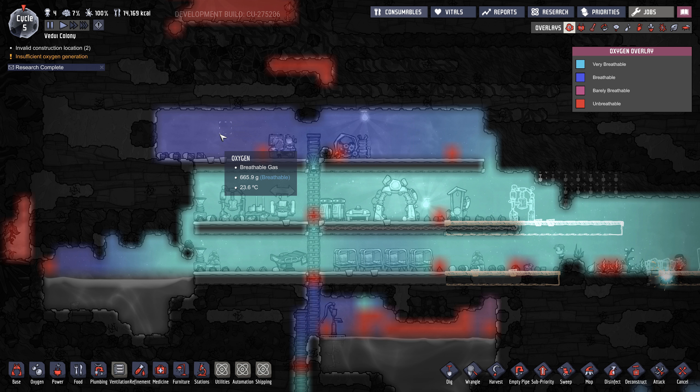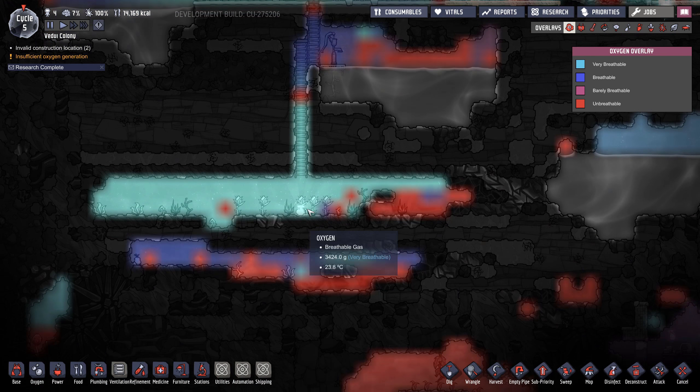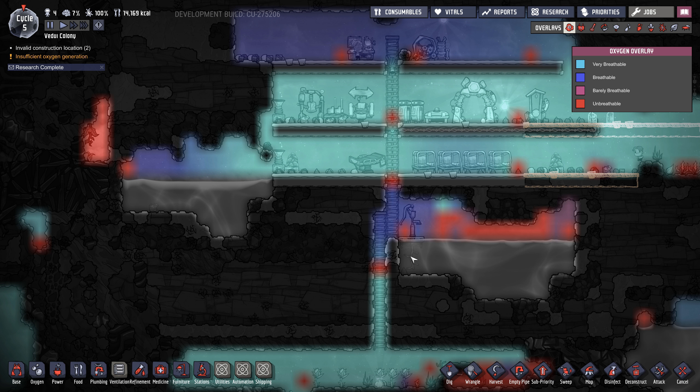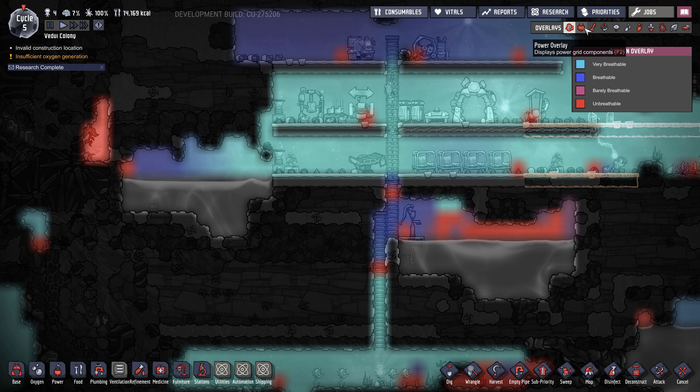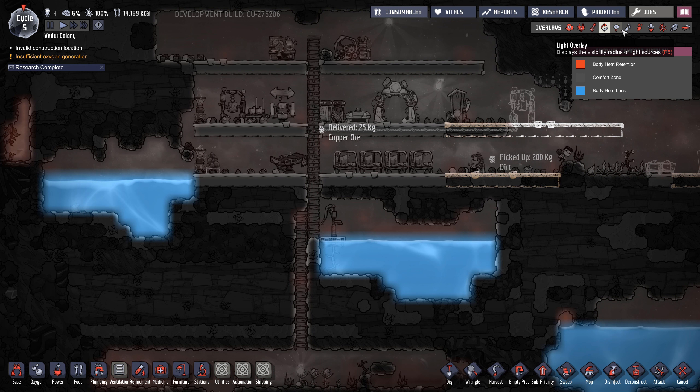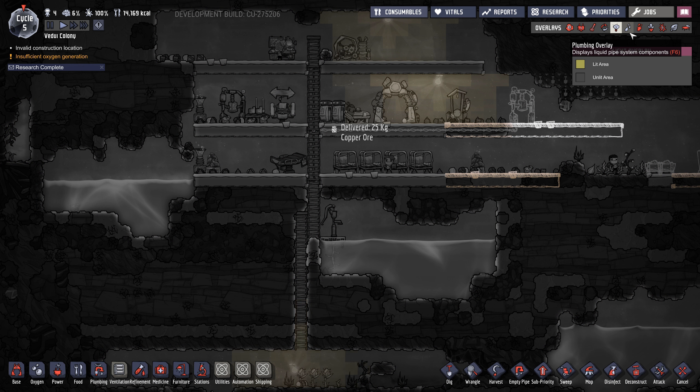How are we on oxygen? Oxygen is going very well — this one's breathable and this one's filled with nice stuff and this is slowly becoming better. That works out very well. Power's fine, temperature not an issue.